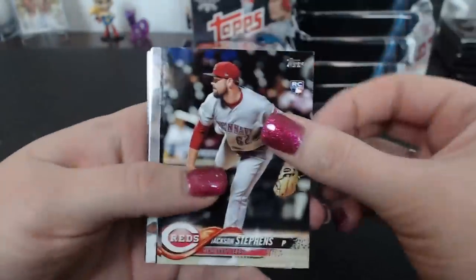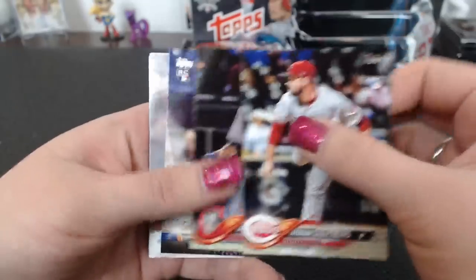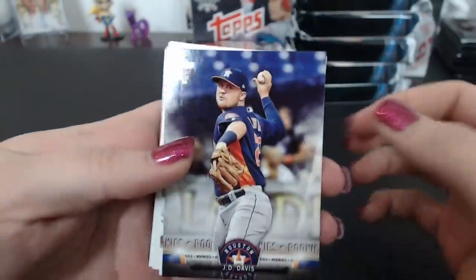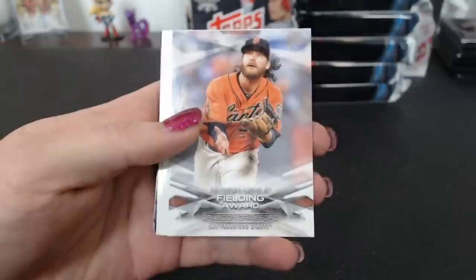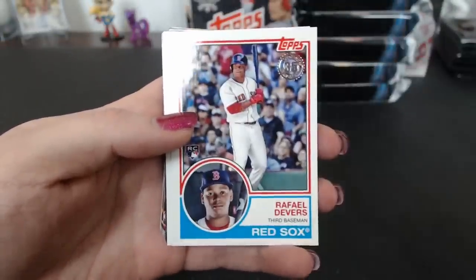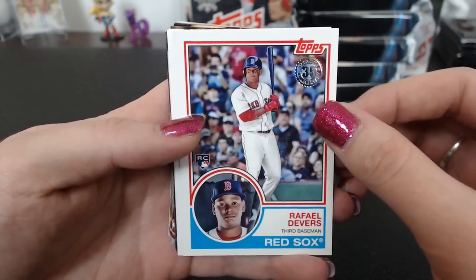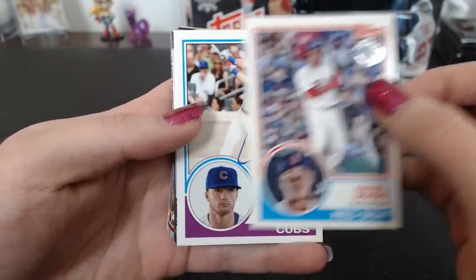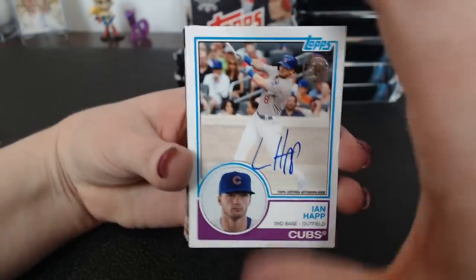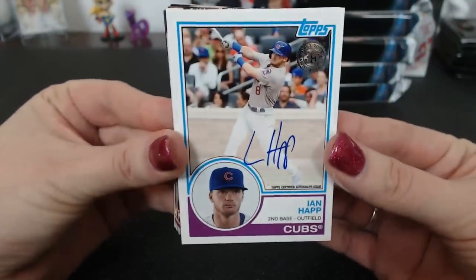All breaks are full — thank you guys, that's awesome. Let's see how fast this next one goes. I think we still have one more case. JD Davis. Oh there's another Devers '83 and an Ian Happ autograph for the Cubs. 91 Twins, you're having a good break — two for two.